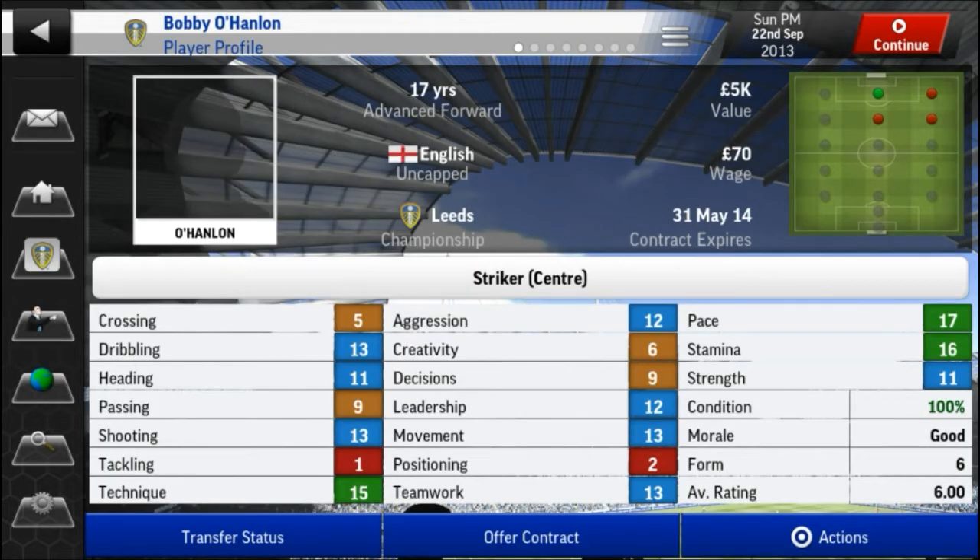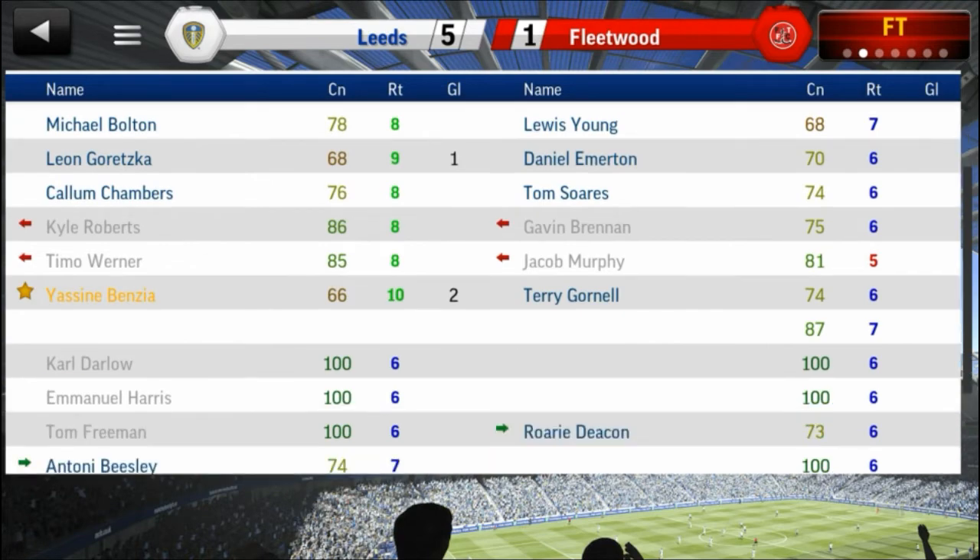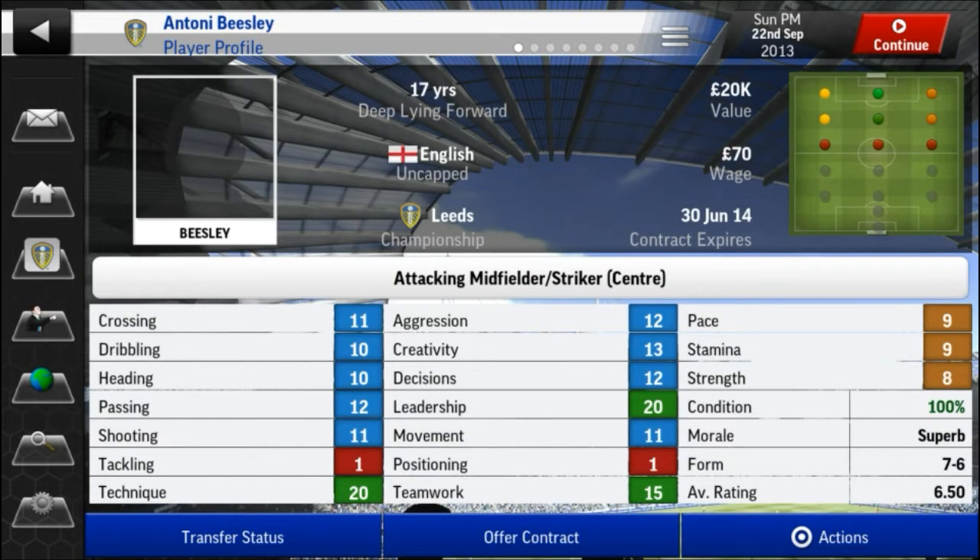There's Bobby Holland as well, a 17-year-old striker with some decent potential. And Anton Beasley - 20 on leadership at age 17, 15 teamwork, 20 technique. Tackling is poor but for an attacking midfielder or striker that's not something I'd look at. Positioning is a bit worrying, but good movement and good creativity.